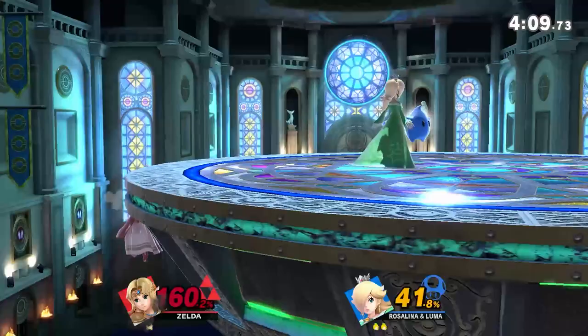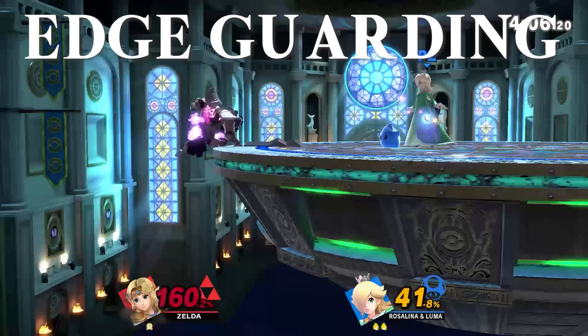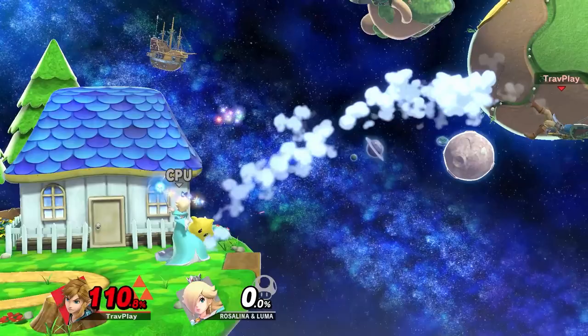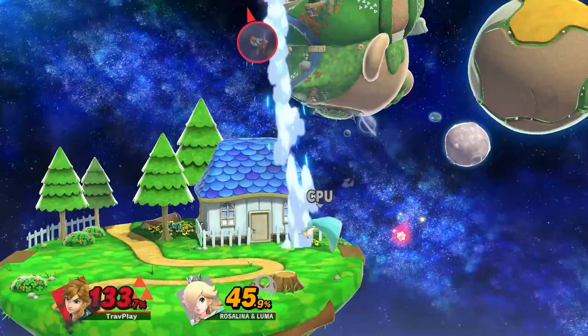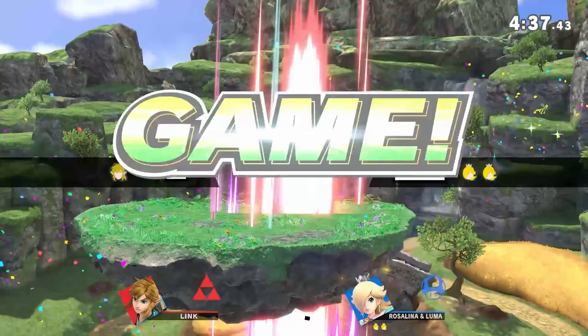After the Luma Shot, Luma stays apart from Rosalina and can attack you. This is especially dangerous with edge guarding and ledge trapping. When positioned right, it can be very hard to get past Luma and back on the stage. Here are a few tips: try to grab onto the ledge quickly before Rosalina can get Luma set up to edge guard you. Use a projectile to knock Luma away from the ledge while you recover. A high recovery is dangerous because Rosalina can punish your landing. A low recovery is better, but it can get gimped, so you need to space yourself well as you grab onto the ledge.